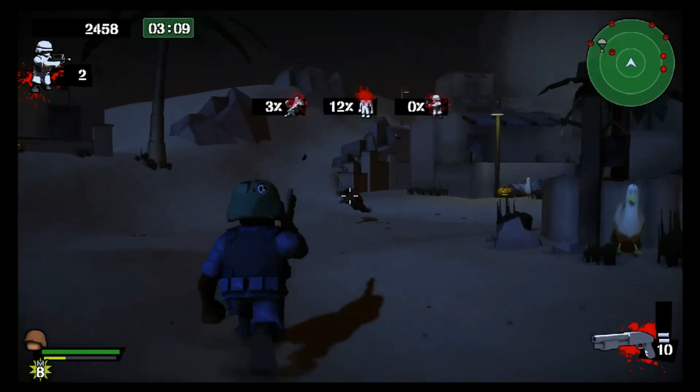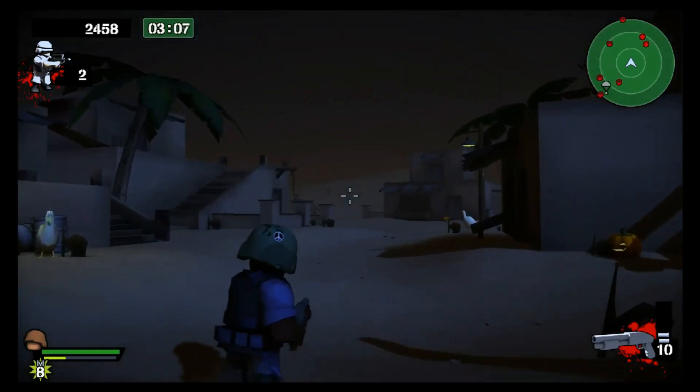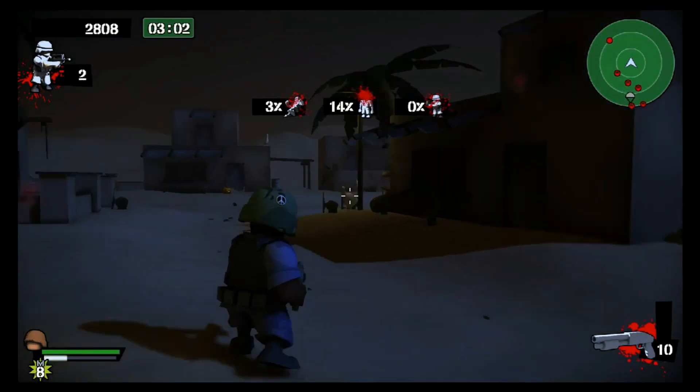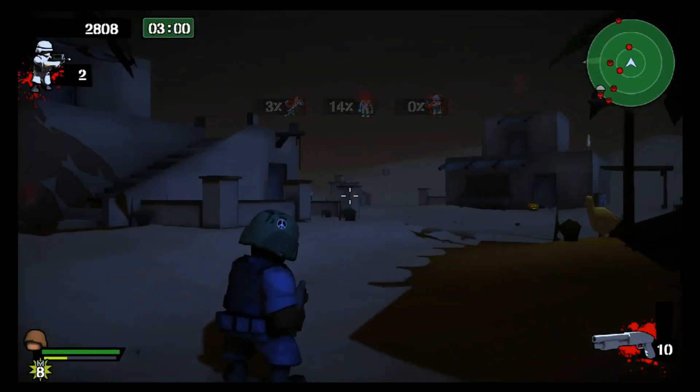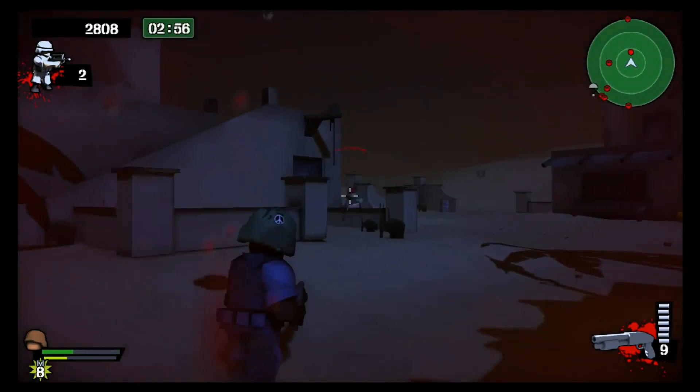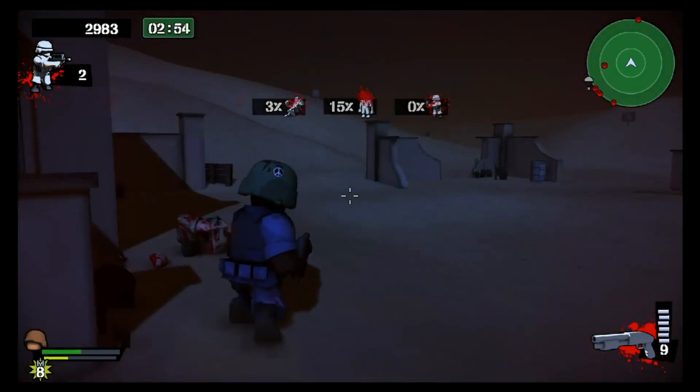It's kind of funny because none of the AIs programmed to go to specific spots can really get distracted by you. You have to really fill their body full of bullets for them to notice that you're shooting at them — and you might as well have just shot their head at that point, which only takes one shot.